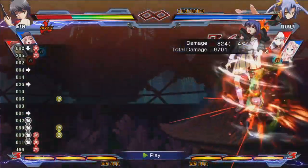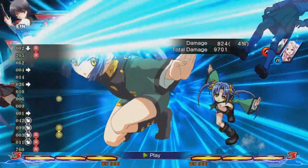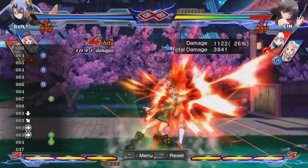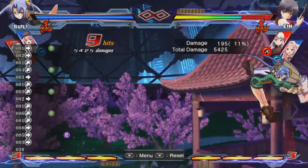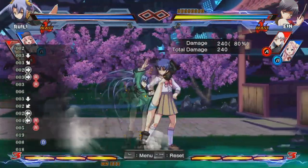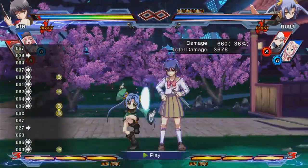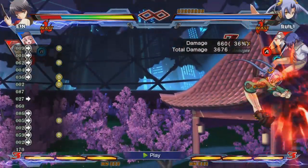Once the opponent is conditioned to block low by default from the 2A starter pressure, you can start using 214B and possibly even hop JC as combo starters. These overhead attacks are slower than 2A, of course, but the former can be canceled into other things to make it safer on block and the latter is plus on block to begin with. You can even start your block strings with dash up far B, which will likely lead to opponents using vanishing guard, which you can then bait and punish. It leads into the same high-low mentioned earlier anyway.